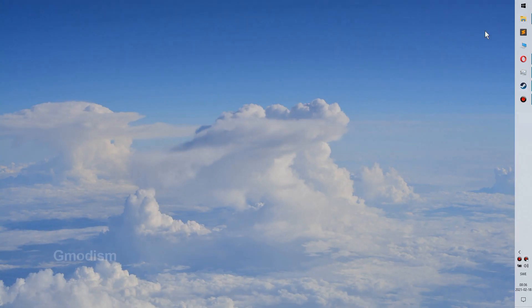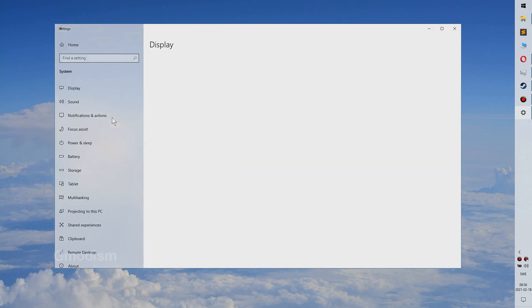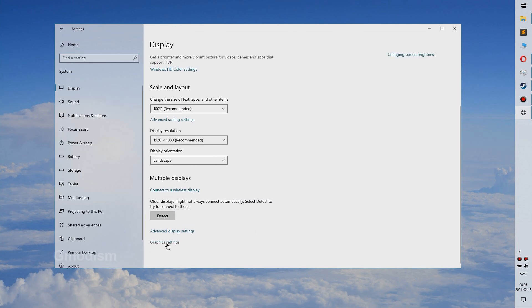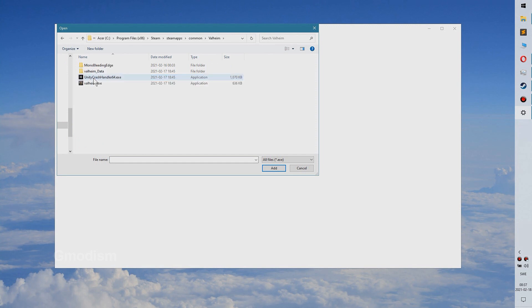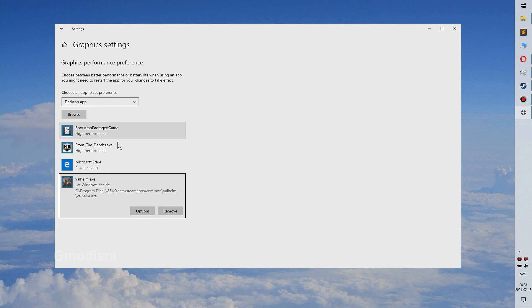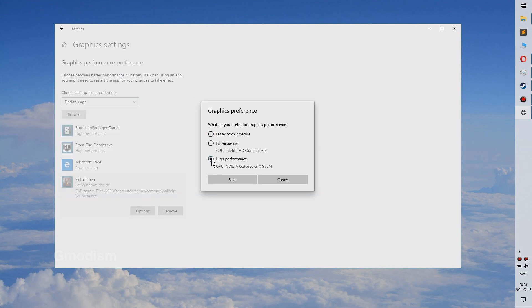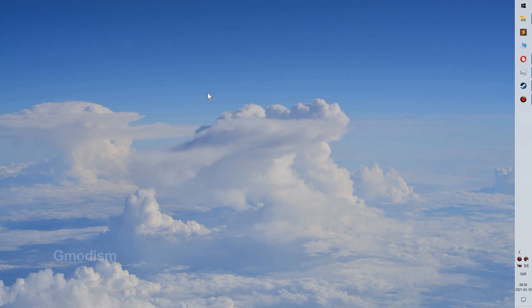Now we're going to check some graphical options. Launch your settings and go to System, Display, and Graphics Settings. Inside Graphics Settings you'll need to select the desktop app and browse. Navigate to your Valheim exe file, which is inside Steam, SteamApps, Common, Valheim, and just click Add. Under options, select High Performance Nvidia and click Save - or High Performance AMD if that's your card.